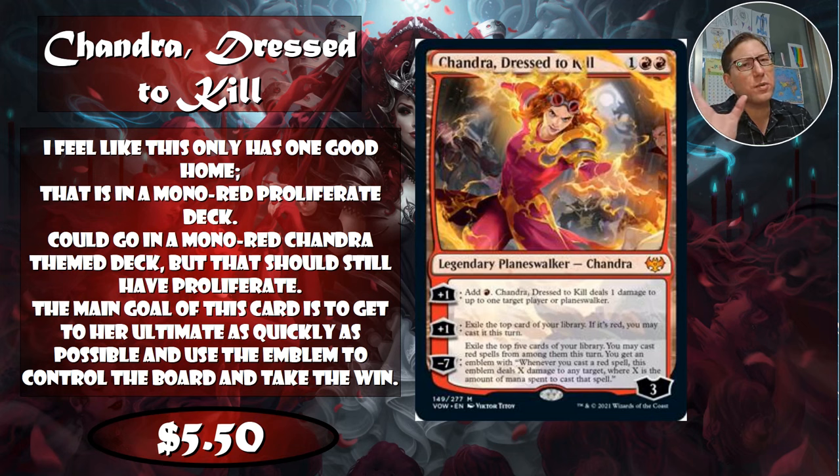The minus seven ultimate lets you exile the top five cards of your library and cast red spells from among them that turn. Five extra cards is not messing around, though there's a downside built in since it's only for that turn.